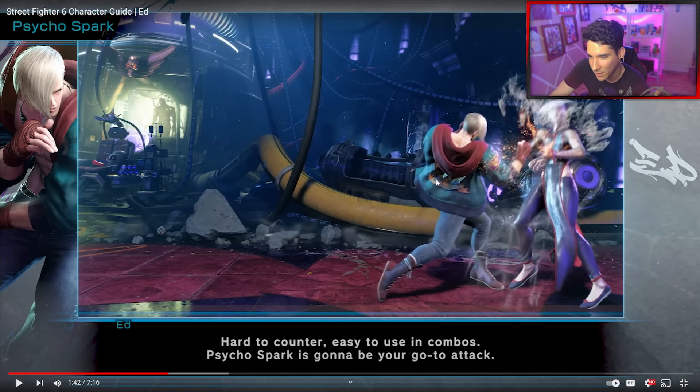And if the opponent gets hit with that EX Psycho Spark, that's where you can juggle it after.